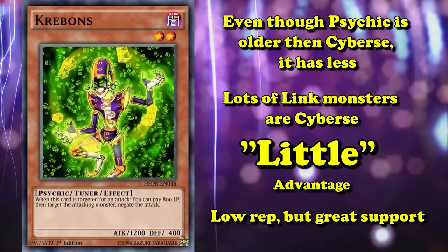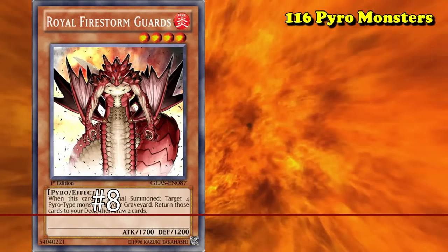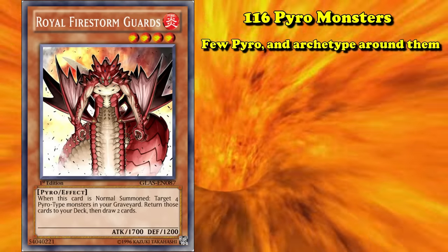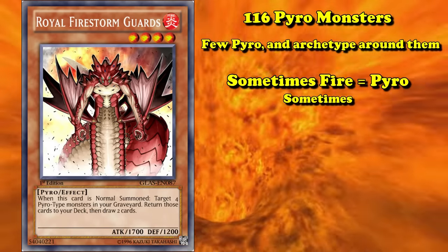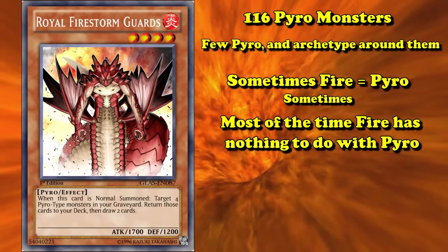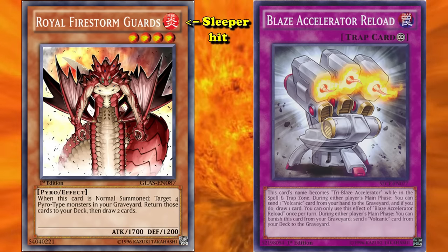And at number 8, we have the Pyro type, clocking in at 116 monsters. There are very few Pyro type monsters and even fewer archetypes based around Pyro type. The only saving grace is that sometimes when they release a fiery type of monster, they'll make them Pyro type. Honestly, since there's a fire attribute in this game, most of the time when they release a fiery archetype they just have the fire attribute rather than being Pyro type. Despite that, Pyro types do have good support, and when Volcanics were meta for a hot second, people saw just how good some of the sleeper hits for Pyro type monsters actually were. And at number 7, we have Thunder type, clocking in at 111 monsters. Before Thunder Dragons came out, Thunder type had to be one of the least useful types to be part of, with their only generic support essentially being Hunter monsters that gave extra normal summons for level 4 light Thunder type monsters specifically. But with Thunder Dragons having lots of generic Thunder support, Thunder is actually a really good tag to have now — where before Thunder Dragons it would have been a detriment.